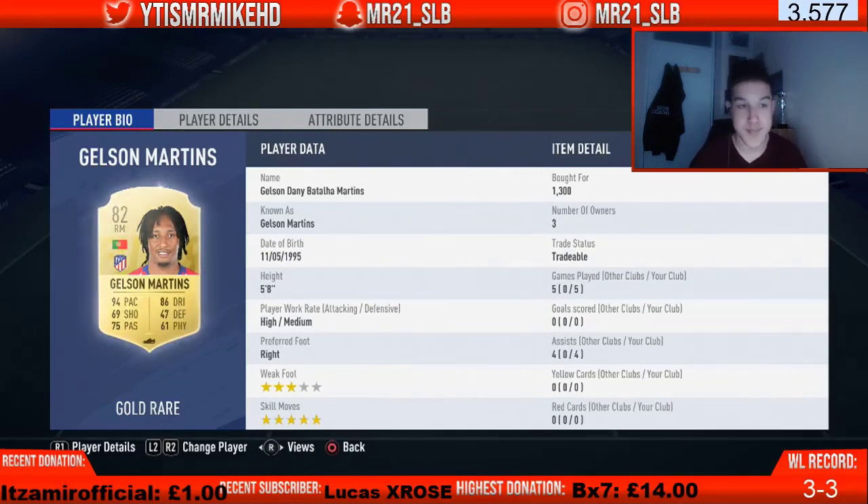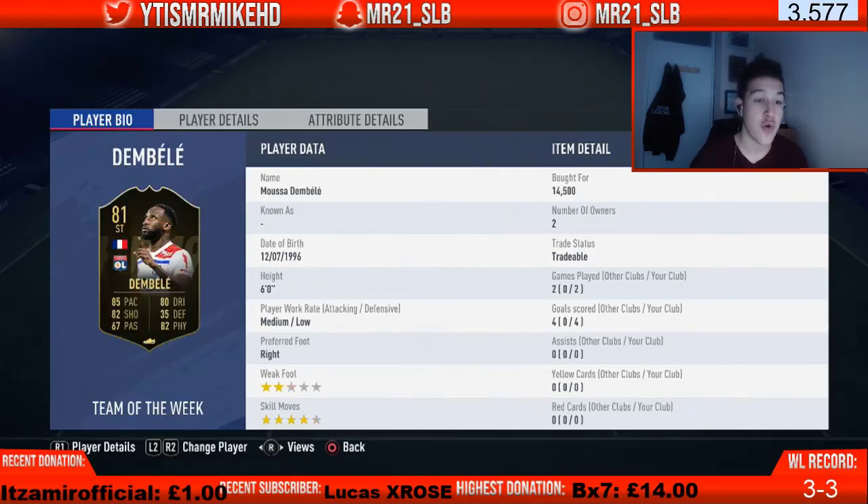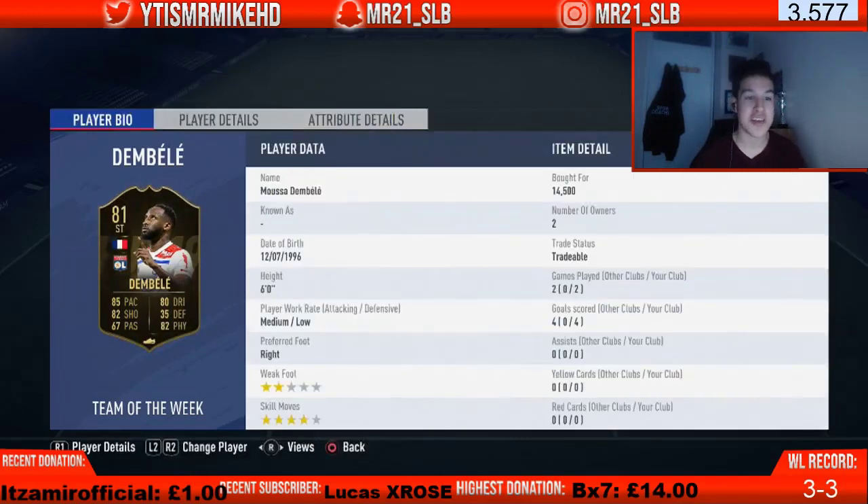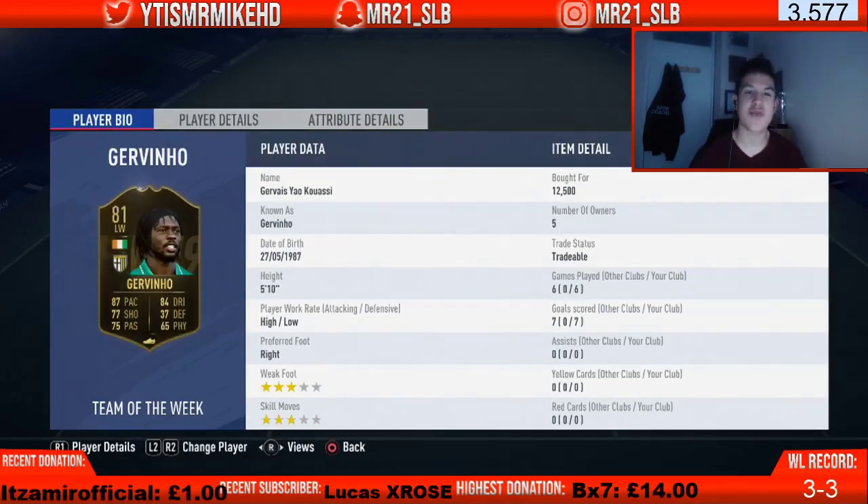In the striker role we've got the new inform Moussa Dembele, the ex-Celtic striker, costing 14,500 coins. 85 pace, 80 dribbling, 82 shooting, 82 physical. He does have two-star weak foot but he's got four-star skill moves, and in two games he got four goals so the weak foot doesn't seem to be an issue. He's fast and strong — reminds me of Moussa Marega, always in the right place at the right time. A goal machine — go get this card.